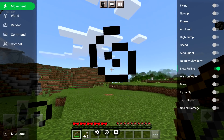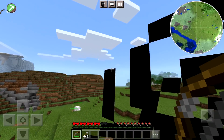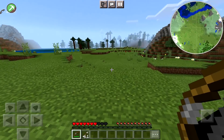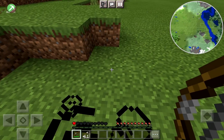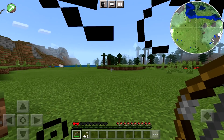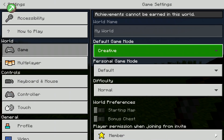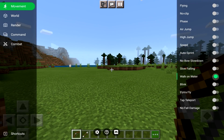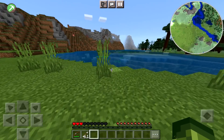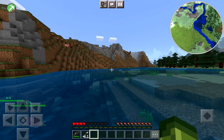Slow falling is a really cool one. If we do high jump and jump, we get slow falling — although I'm still taking damage somehow. But anyway, you have slow falling. If you have potions and stuff enabled, that's fine. You've also got walk on water — let's just walk on water. It's more floating than anything else.